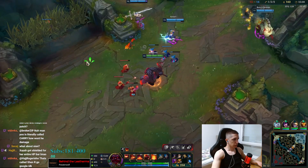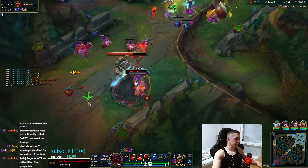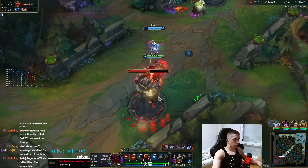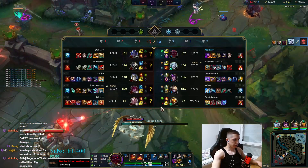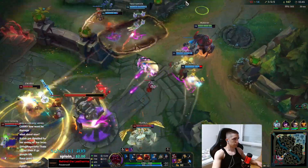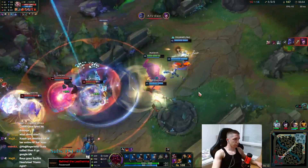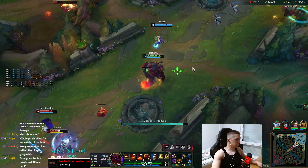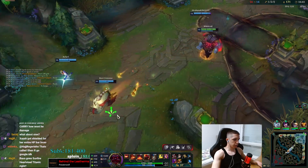What about Sunfire? Sunfire's fine too if you go the Bows build — Bows goes into Sunfire. Yeah, Bows goes Sunfire, Hearthsteal, Titanic. But I think Iceborne is probably better on Sion. Iceborne works better on Sion, not too sure though. I think we're kind of fucked here but you can play it slow to win. There's not much I can do versus their dive honestly.